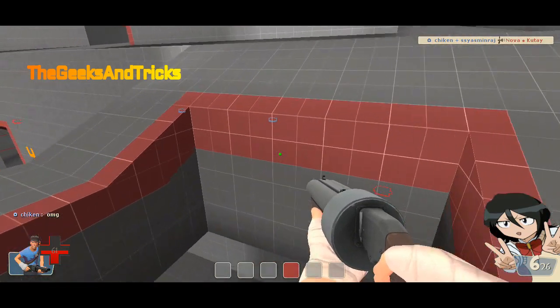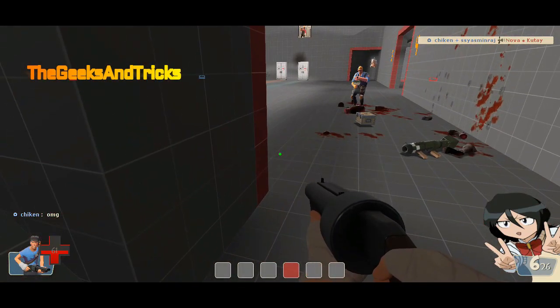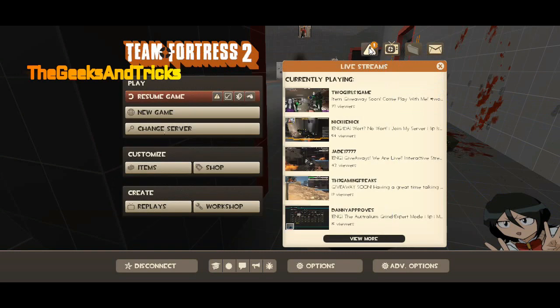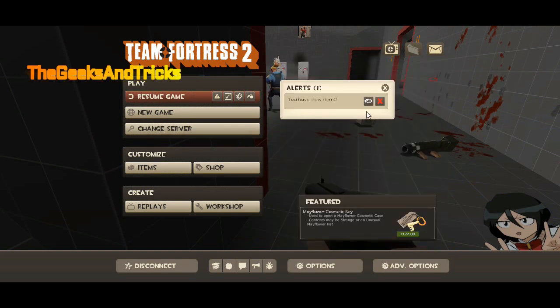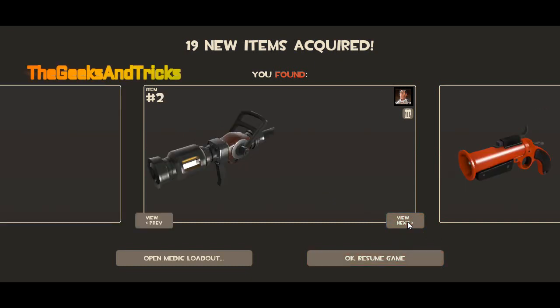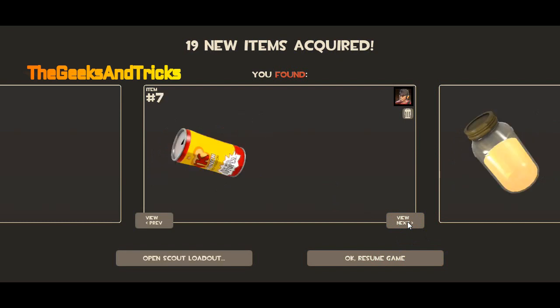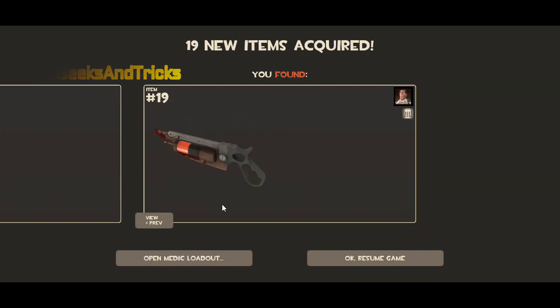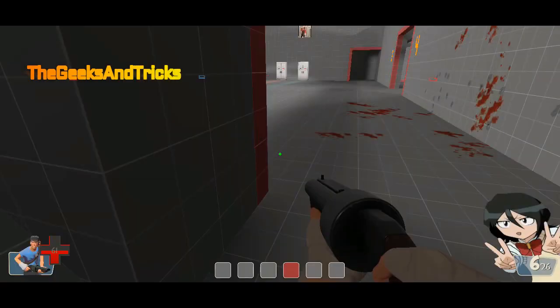To check your items, just press Escape. Here, as you can see, the items option is blinking right here — just click on it. You have new items! View next, view next, view next — you have found a lot of items. Basically 90 items for free, and you'll be getting more items soon.